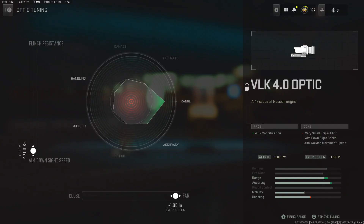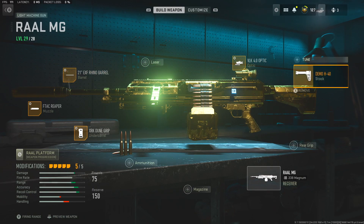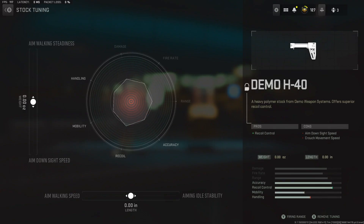Then we go to the VLK optic where we go to ADS speed and we go to far for less visual recoil. Finally, we've got the Demo H40 stock — I should be dragging that down to ADS speed as well. That's going to make the weapon feel a little less clunky and a little bit smoother while absolutely decimating your opponents.